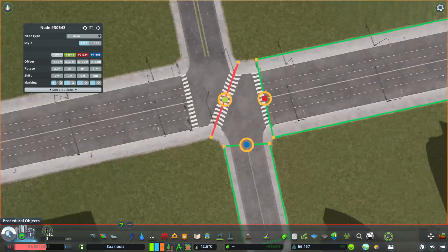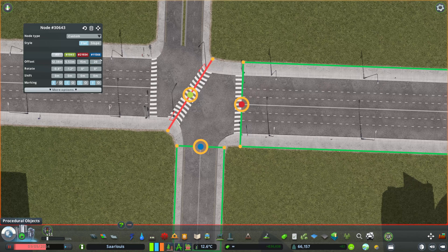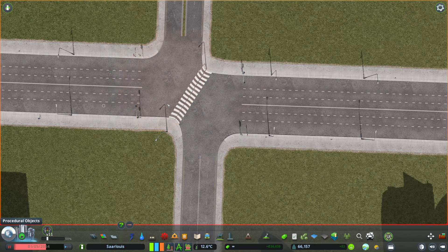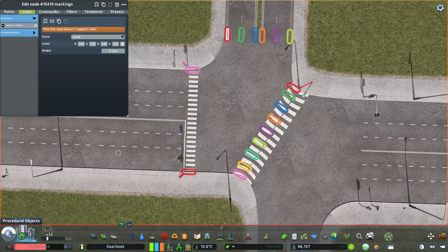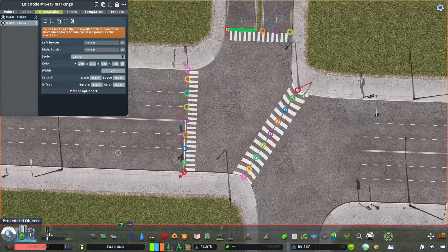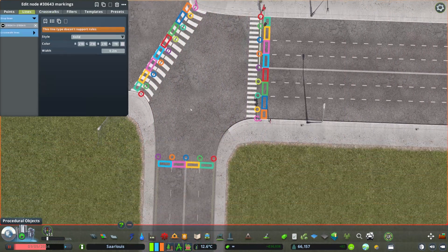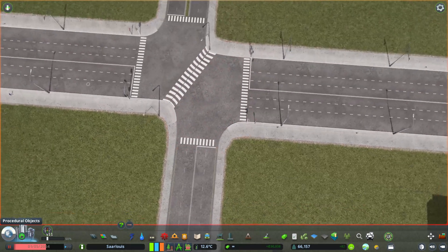Step 2: the Node Controller mod. First, click on each of these two nodes to set exactly the offset for these intersections as you please. I'm also using Node Controller to make all the markings disappear, because this mod does that. You can also hide them with Plopable Asphalt. Then we'll use the Intersection Marking Tool to create the new crossings and lines we want. For the diagonal crossing, I'm going to pop it down manually later.